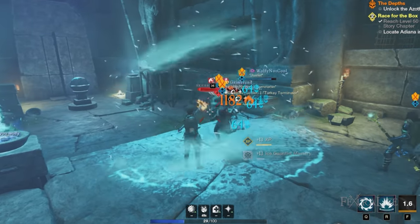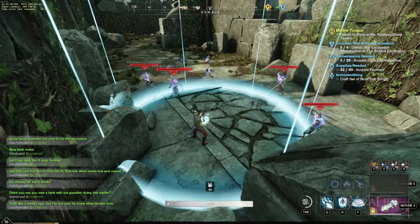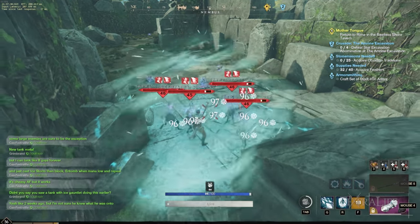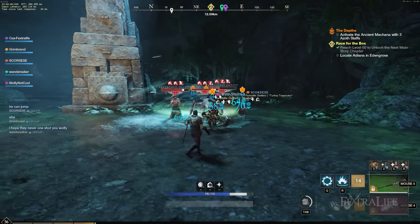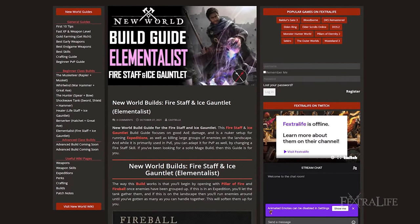In this New World build guide we're going to be covering the Fire Staff and Ice Gauntlet build, focusing on good AoE damage as a nuker setup for running expeditions as well as killing large groups of enemies on the landscape. While it is primarily used in PvE, you can adapt it for PvP by changing a Fire Staff skill. If you've been looking for a solid mage build, then this guide is for you.